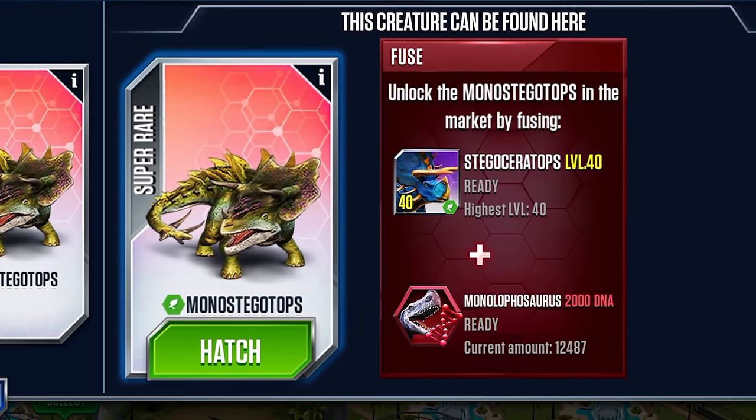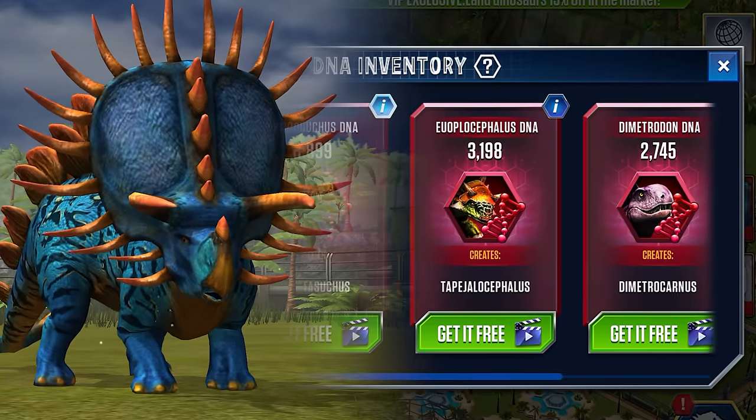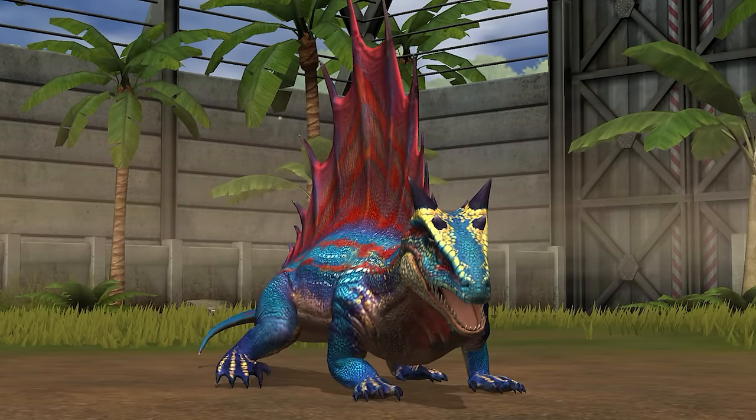The first super hybrid you make requires a level 40 of the previous hybrid and a bunch of super DNA. Once you've done that, you no longer need to fuse a level 40, just that same super DNA. And the cherry on top is that the price gets cut in half.